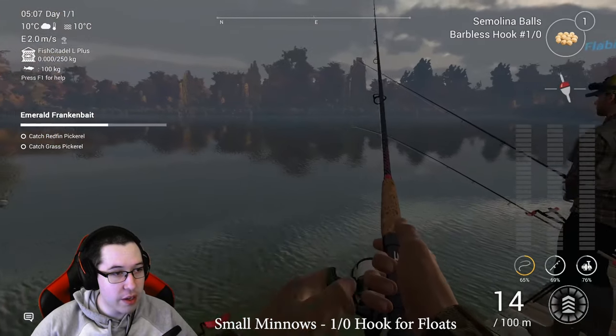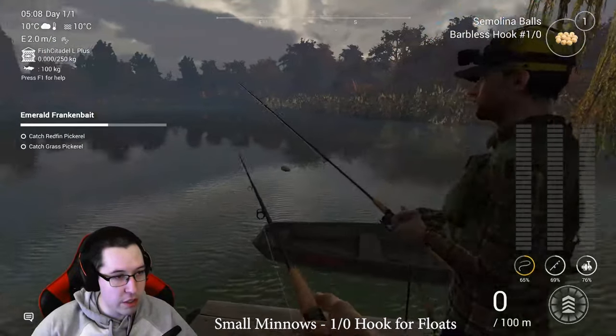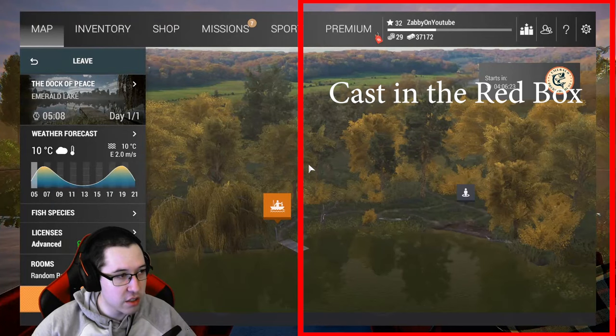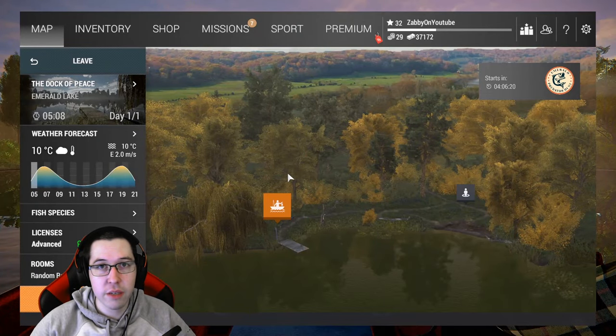We're going to travel to Emerald Lake. If you don't know how to get the Pike here, basically just come over to the right side of the dock and cast into this corner here with a casting spoon. That's all you have to do — eventually you will catch the different types of Pikes.